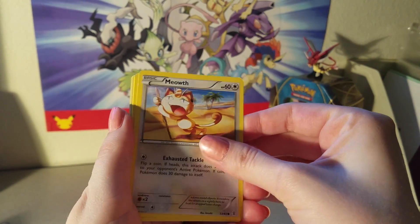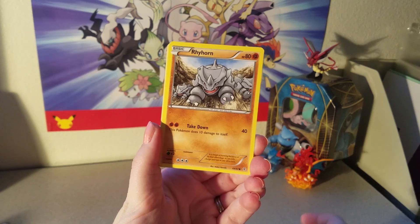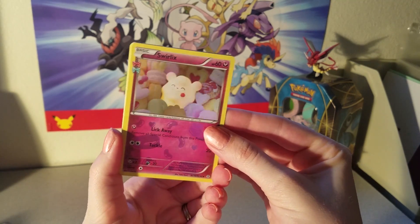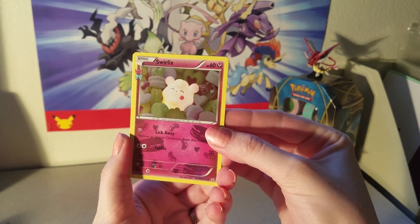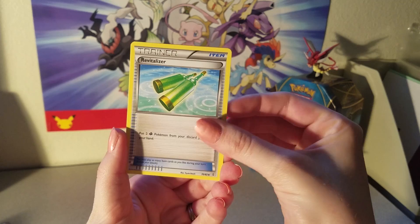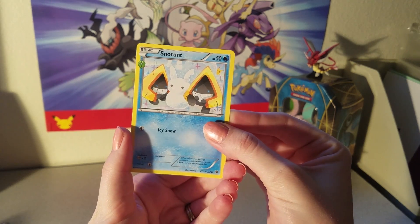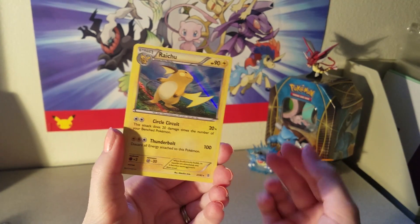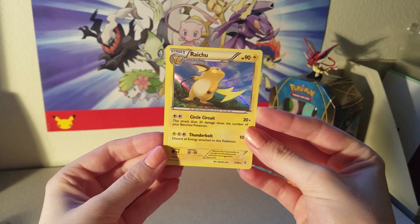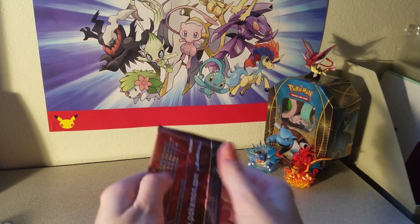Starting off with Meowth, also Slowpoke, Tangela, Rhyhorn. The reverse card is an Energy Switch. We've got a Swirlix of Radiant Collection which is great — I did need this card still. Metapod for the first Uncommon, Revitalizer, Snorunt for our other Radiant Collection — very cute, also another card I still needed. And our final card is another Raichu holo. This is the third one I've pulled out of all the products I've opened, so it's great to get a holo but I'm not happy to see that one.